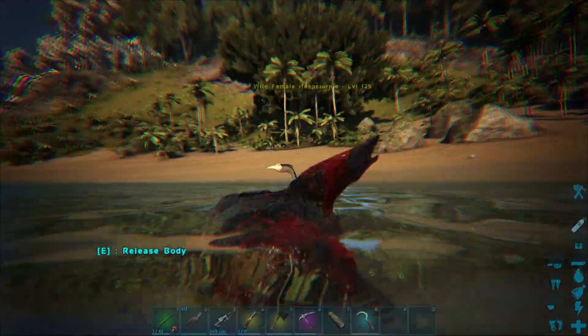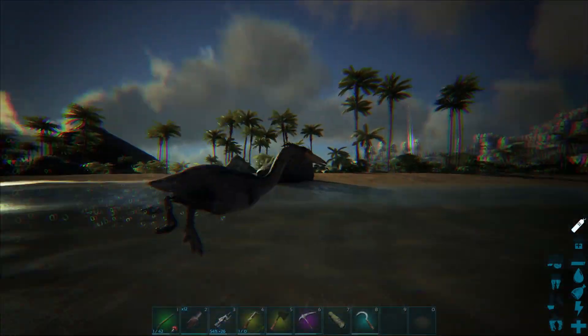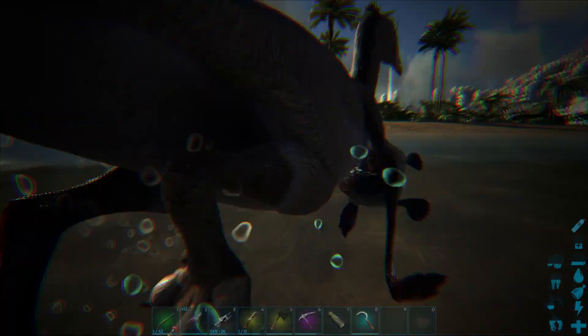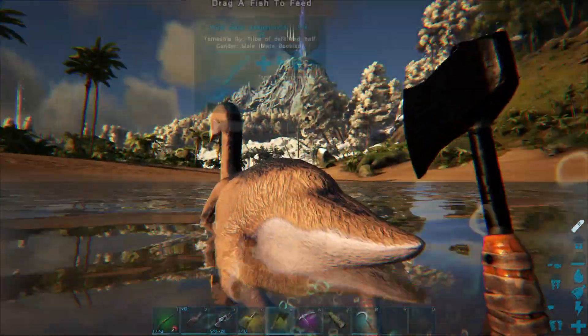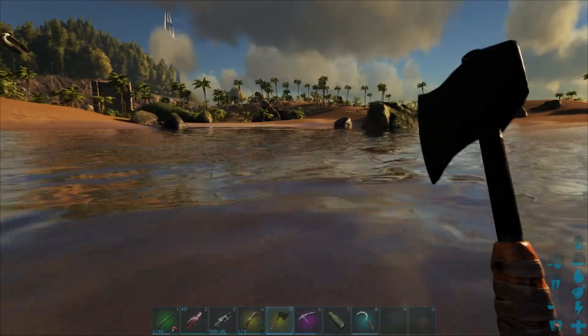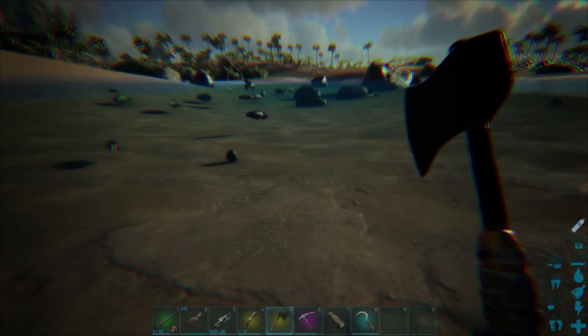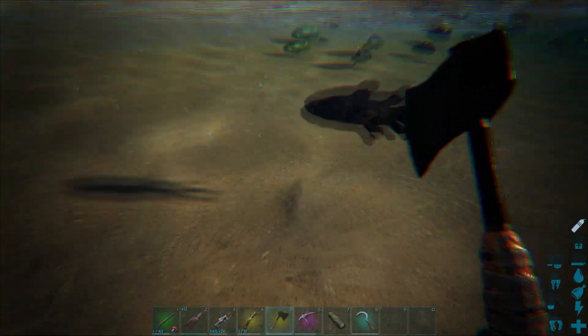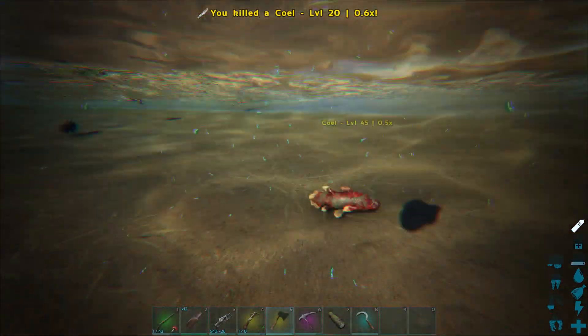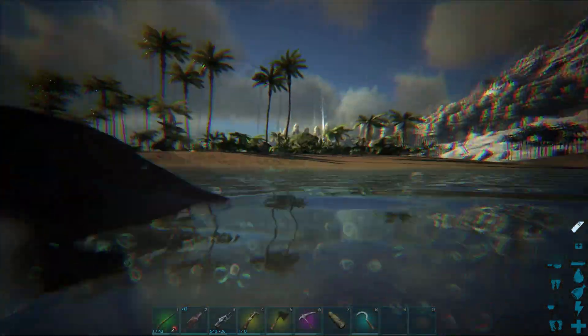That's a 125. This one's up to 55. You can get up close to it and tell it to feed. What was the tame effectiveness on that one? 1.5 still — that's the one that's 1.5 on the tame effectiveness. He sucked that guy too. But there's a lot of fishes here. I'll come back when I figure out how to effectively get one of these guys.